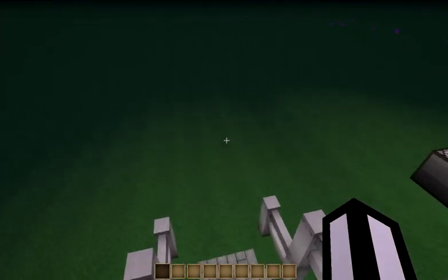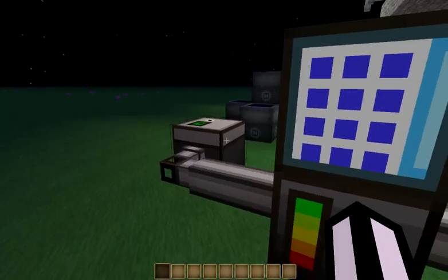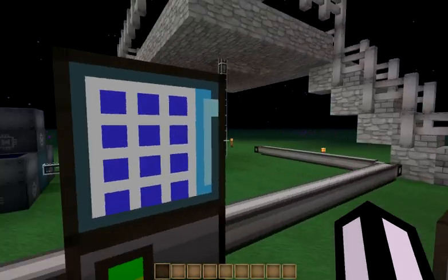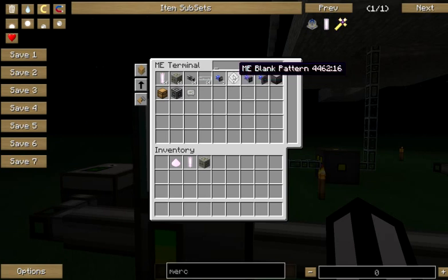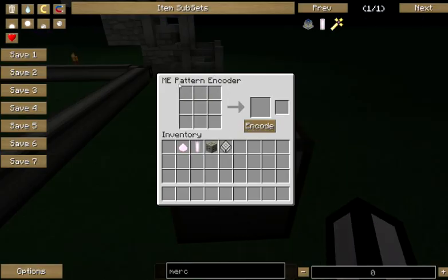Today we're going to solve this problem with just Applied Energistics. This does of course assume that you've got an ME network set up, some kind of power, whatever you need to run your normal operation. We are going to be doing platinum from a mercury cell and a piece of ferrous ore in this example. So the first thing we're going to have to do is encode a blank pattern, and that's going to be done in our pattern encoder here.